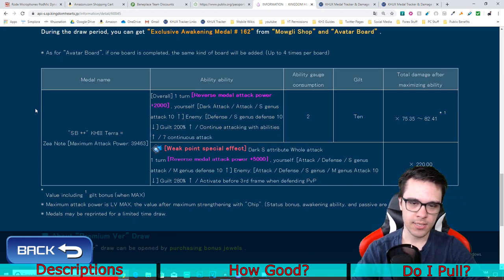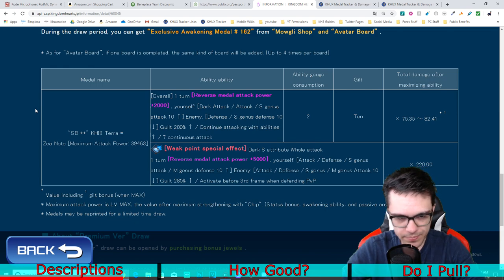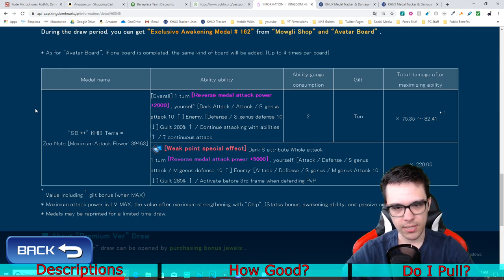It is an AOE metal for one turn. It raises the reverse metal strength by plus 2,000. It also increases reverse strength, general strength, and speed strength by 10 tiers. Lowers the enemy's general defense and speed defense by 10 tiers. Increases guilt buff by 200%, and does more damage the more abilities that have been activated that turn. Does 7 hits, costs 2 gauges. It is a tier 10 metal with a damage multiplier of 75.35 to 82.41. Supernova has the mastery mechanic.